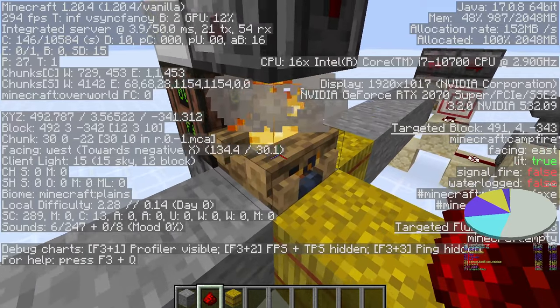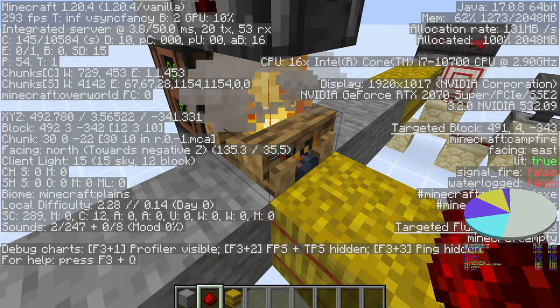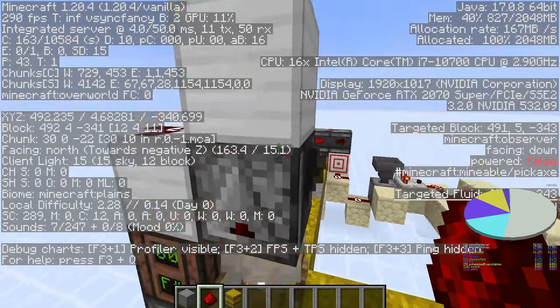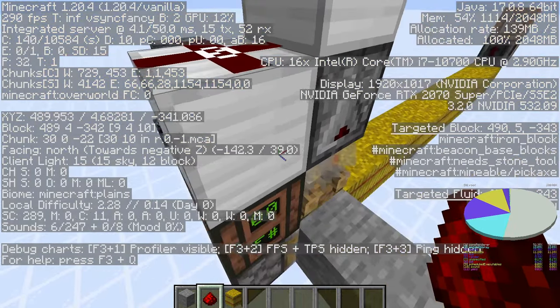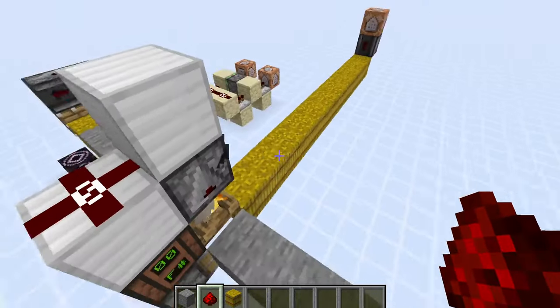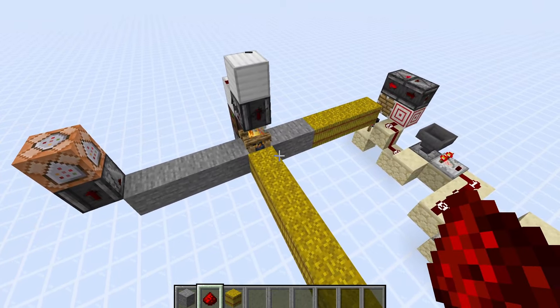Essentially how it works is that wherever the hay bale goes underneath a campfire, the signal fire flag is set to true, which can be detected by a sensor, powering the rest of the dust, and then powering the piston that gets updated by the note block. And that is pretty well it. Have a good day.